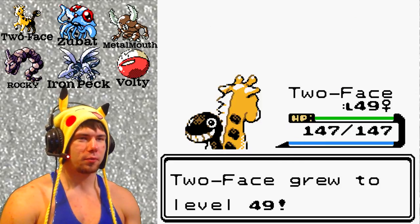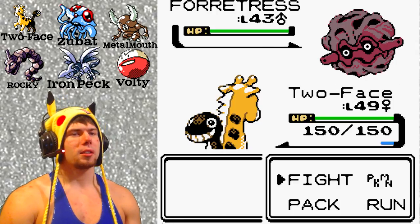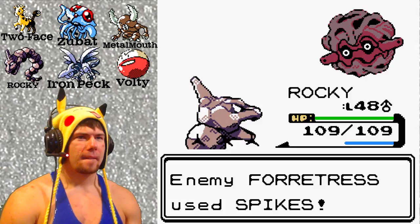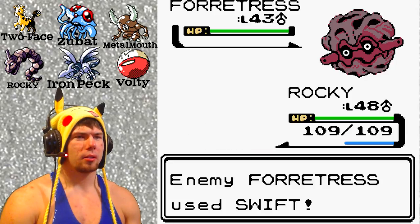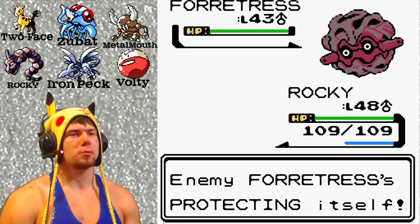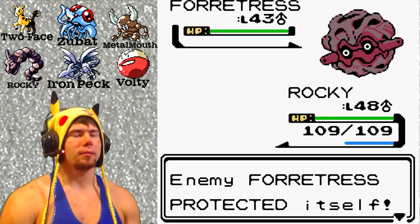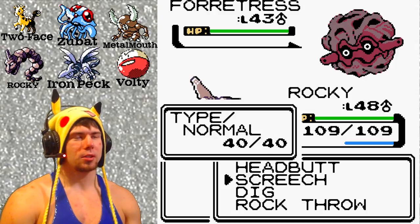Two Face leveled up to 49 — Forretress is next, that's Bug and Steel. Rocky's got Dig, so Dig will take care of him. He used Spikes, which is going to damage me whenever I switch out. Dig missed — even his unmissable attack! I'll try Dig one more time, but if he keeps using Protect I'll have to come up with another strategy. That Protect was programmed specifically for Dig. Rock Throw isn't going to work because of the Steel typing, so let's try Screech and Headbutt.